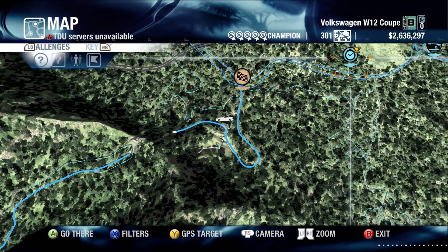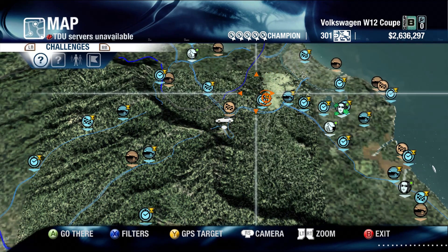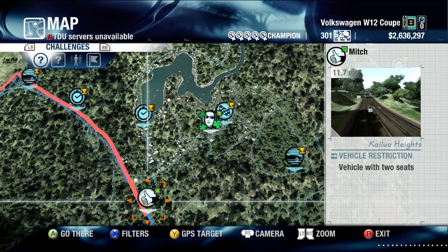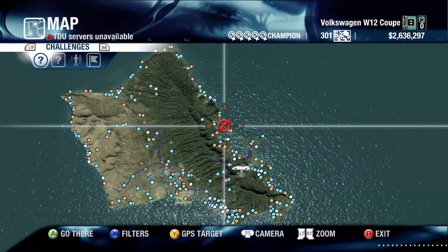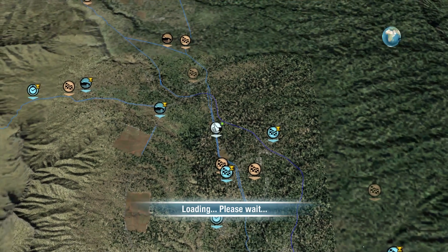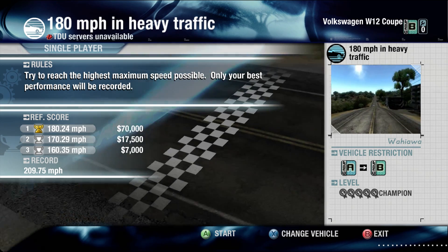There's a challenge nearby. There are some online races which won't work because there are no servers anymore. We have missions to pick up and deliver people — a hitchhiker mission, convoy and delivery missions. There's plenty of stuff to be doing. I think I've completed all of these because you need to complete them to unlock various special vehicles like the concept cars. There's a 180 miles an hour in heavy traffic challenge — let's give it a try, see if I'm a good enough driver.